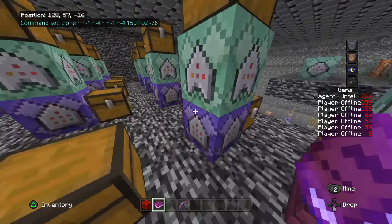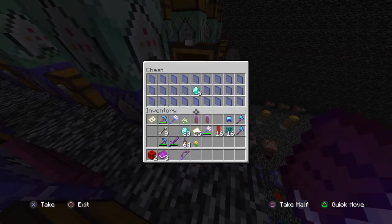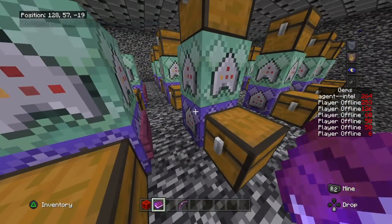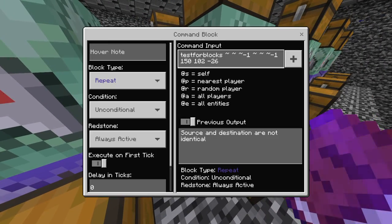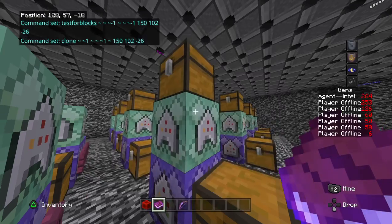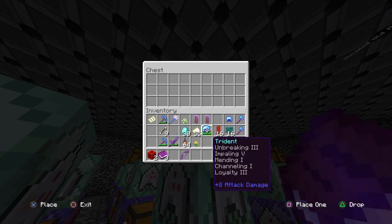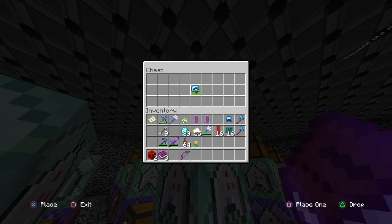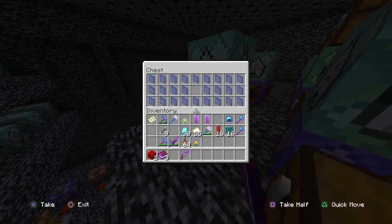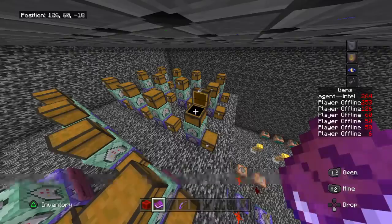Let's say we want to buy a helmet — the helmet is five diamonds. Anytime the chest equals the diamond amount, it says we're buying something. It's testing, and when it equals that, it clones the item up there. When you grab it and the chest is empty, it clones back to this state, and you can repeat that process as many times as you like.